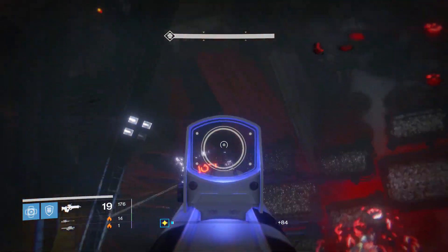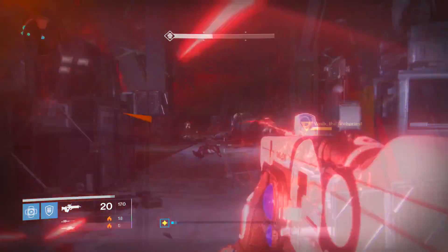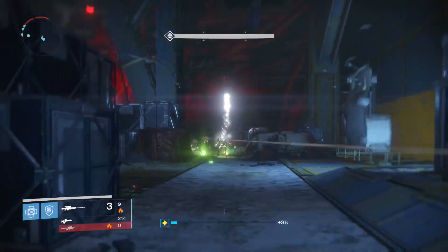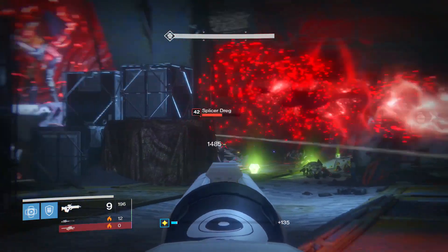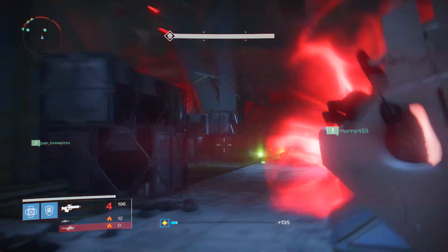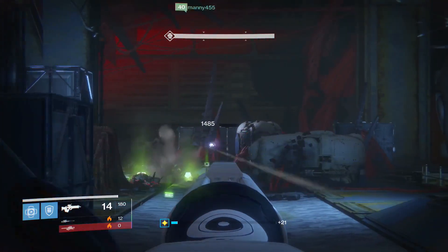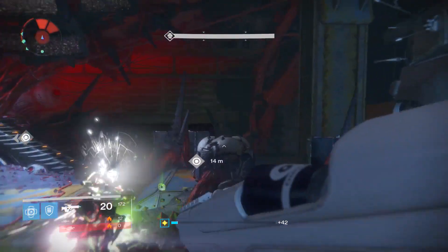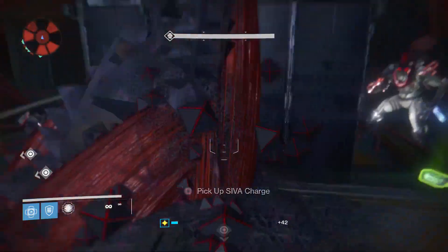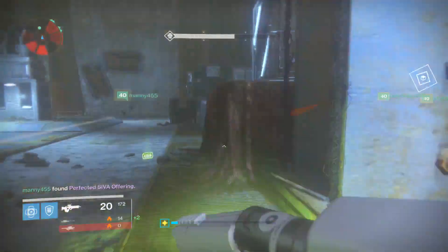As soon as it's broken, repeat the same process — the three-ball process. Make sure you guys are in sync, otherwise it's just going to be a mess. Once you hit the DPS stage, have a Weapons of Light bubble in the middle and throw everything you've got at him. I'd recommend Gjallarhorn and Black Spindle — spam that boss, because if you don't do enough damage in the first cycle you're absolutely screwed. You only have three chances to kill this boss.